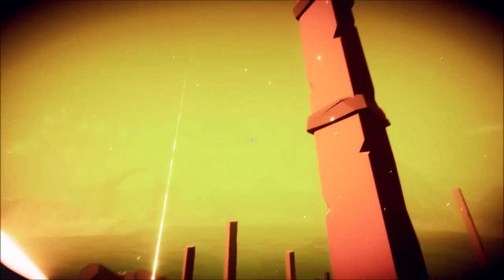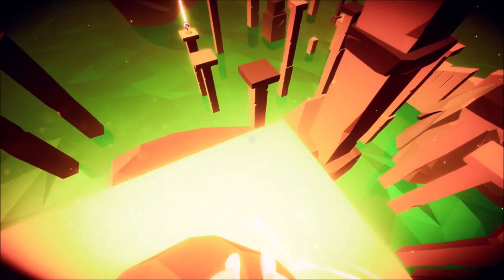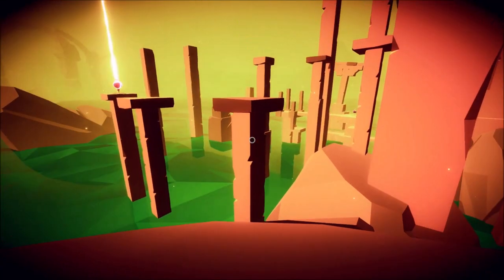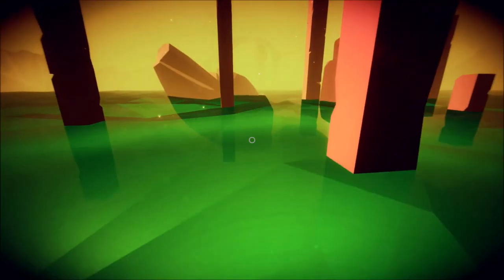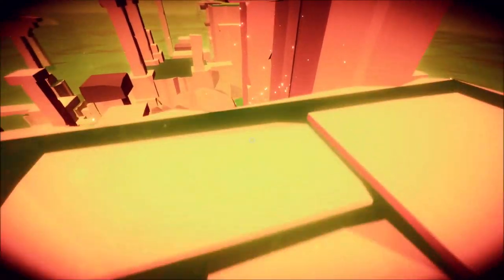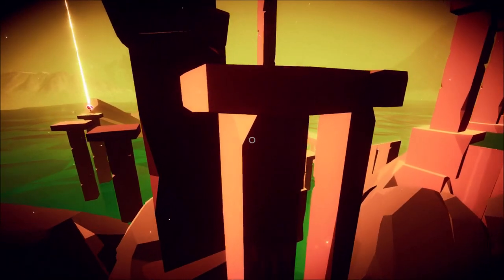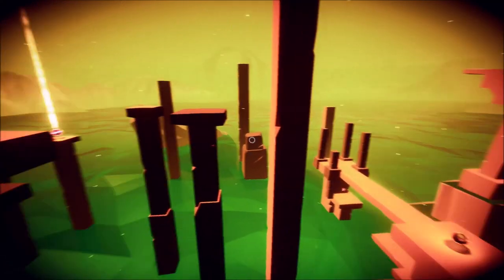That's a pretty tall pillar. The next checkpoint is over there so we need to run and jump. We're not going to make that. If you fall in the water you respawn at the last orb you grabbed. Let's find the correct way around — looks like we've got to go back this way and jump across these platforms.